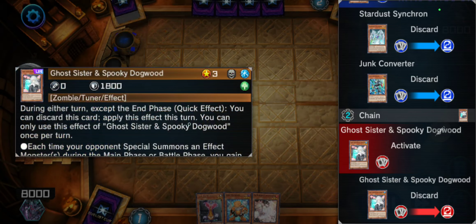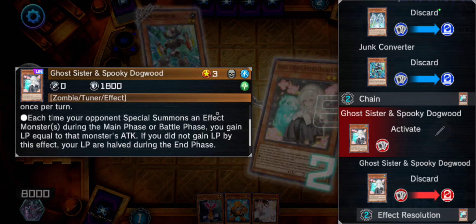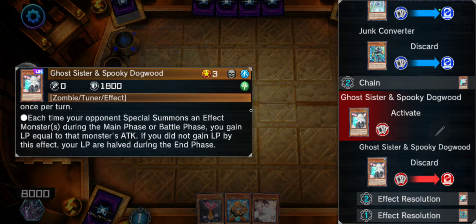What this thing does is each time your opponent special summons an effect monster during the main phase or battle phase, you gain life points equal to that monster's attack. If you did not gain life points by this effect, your life points are halved during the end phase.